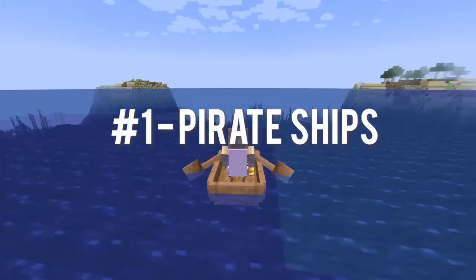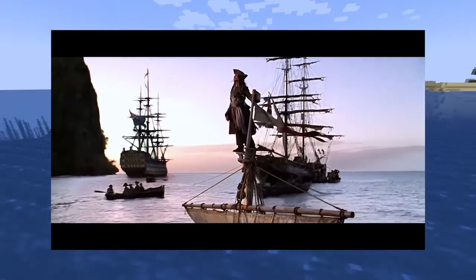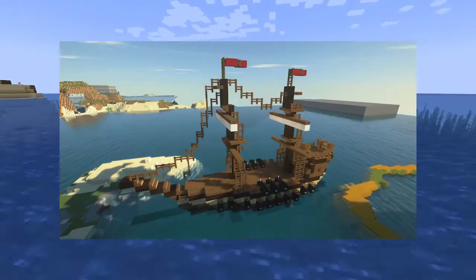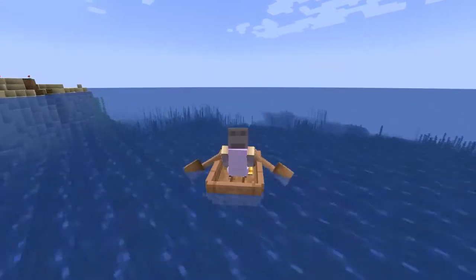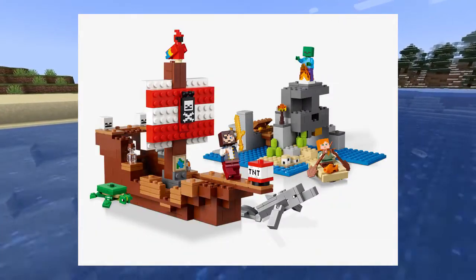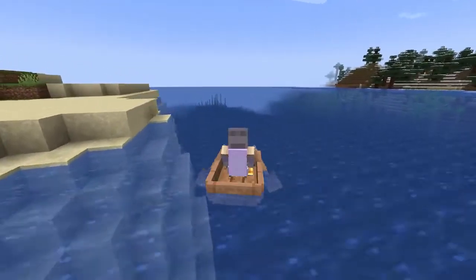Number one: pirate ships. What good is a pirate without their ship? Well, if you're Captain Jack Sparrow, apparently still pretty good. But as far as Minecraft goes, you have a few options. Building a ship is probably the most fun option. You can customize it to your liking, add redstone TNT cannons to it, have plenty of storage, sleeping quarters, jail cells to keep prisoners — I mean, villagers. What's not to love? You could build this in creative ahead of time or make it one of your own in-game goals to gather enough materials to build your own boat. And by gather, I mean steal.